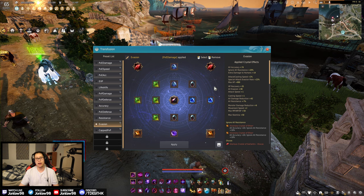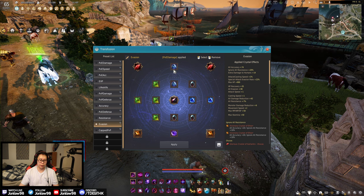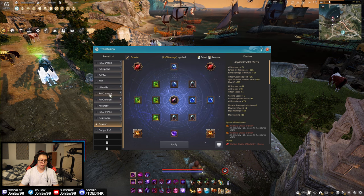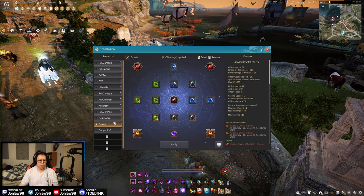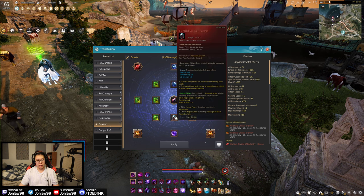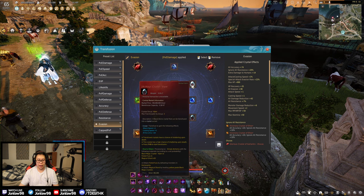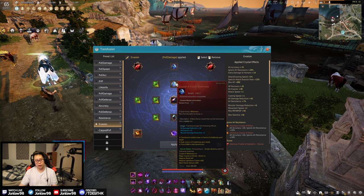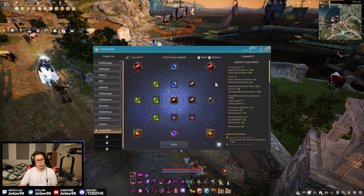This is my evasion build. Admittedly I don't use it as often because Dark Knight is not an evasion class, but basically this is the PVE evasion build. We have defenses, more defenses, accuracy, special evasion, more accuracy, and defense. The difference between this and the PVP damage and defense builds is these have two Harpias for evasion instead of two vipers for accuracy. Double Frozen Bitterness is really nice to have in this one.